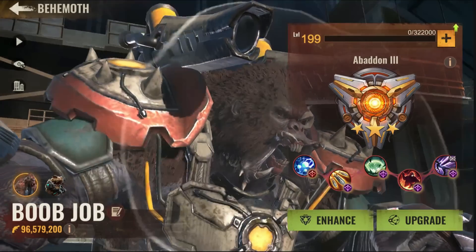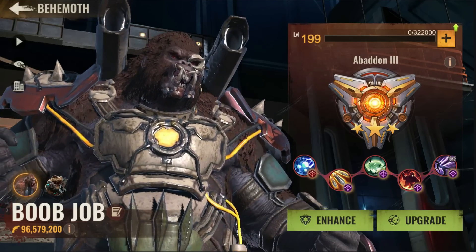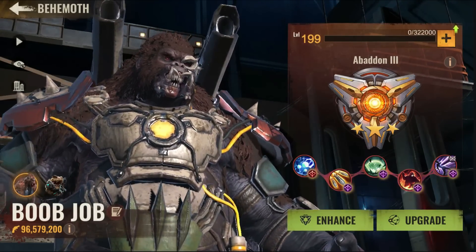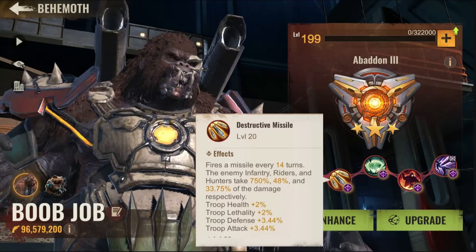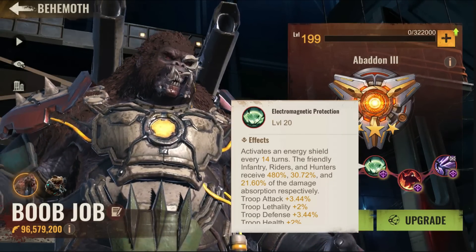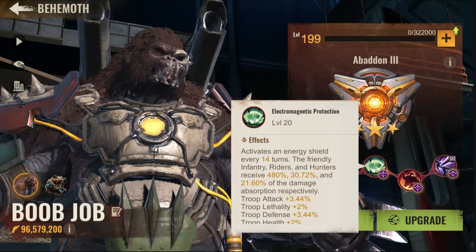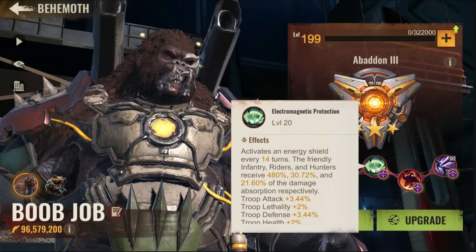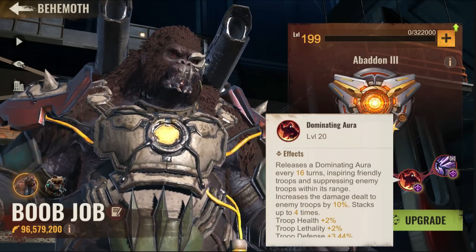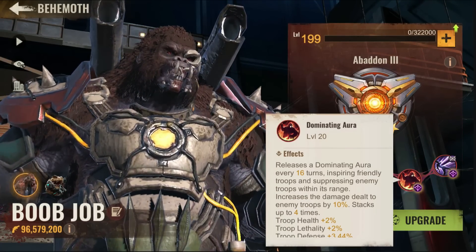Early on, the behemoth comes with three skills, and all three of them affect how you are targeting the enemy behemoth. Destructive Missiles hits the backline. Electromagnetic Protection protects your behemoth and your army. And Dominating Aura reduces the damage that the enemy behemoth is doing to you and your army.